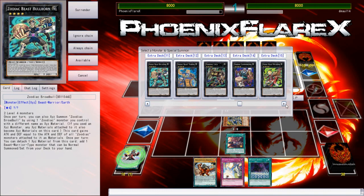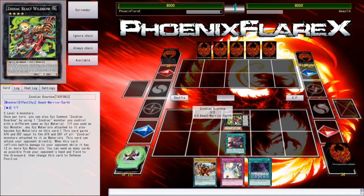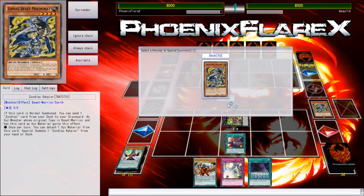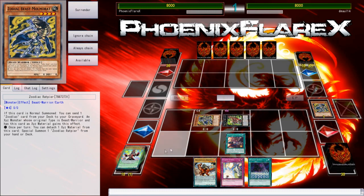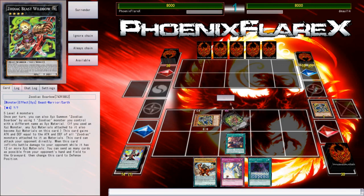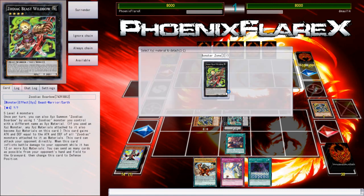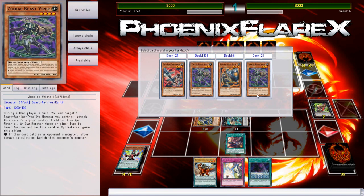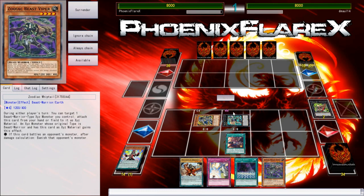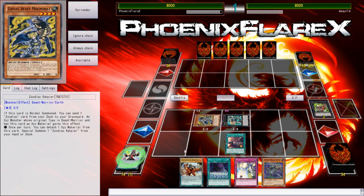Someone commented on the last video asking why I'm not just playing Pure Zoo if I'm just making Emerald and Dryden all the time. The reason is that this deck post-ban list has the better draw engine out of any of the Zoo variants, and it's got one of the most strong backup plans as well, because this engine allows you to Pendulum Summon every turn — that's a huge thing. So we'll add a Whiptail to end because that'll support the Dryden.